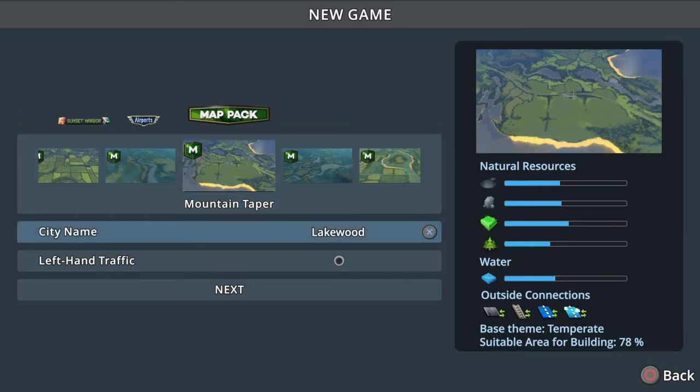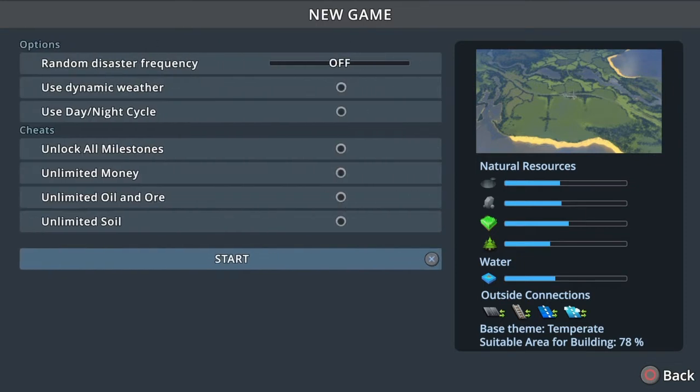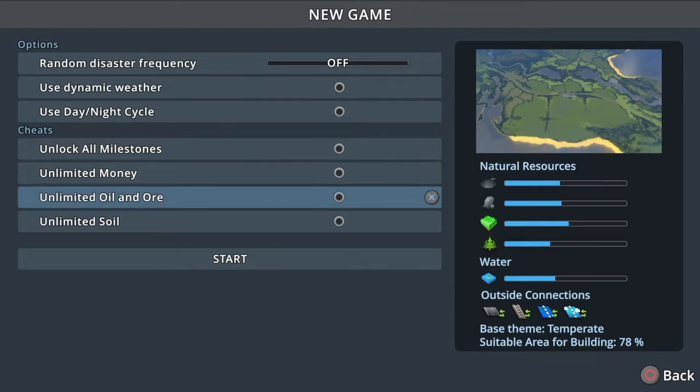The city name I chose is Alessa - I really like that name. And we're not going to be playing with any cheats, so we're going to unlock all the trophies.